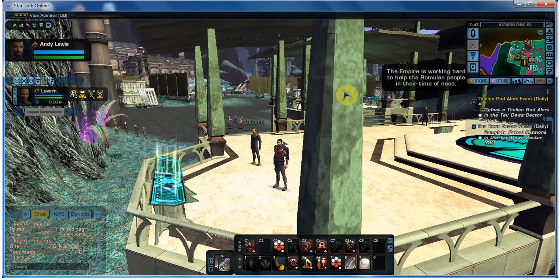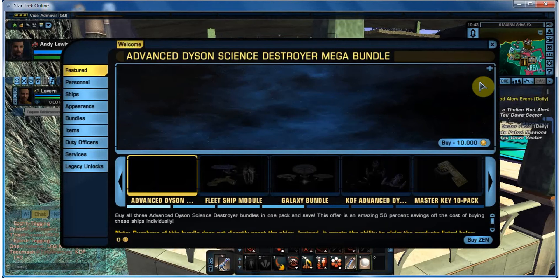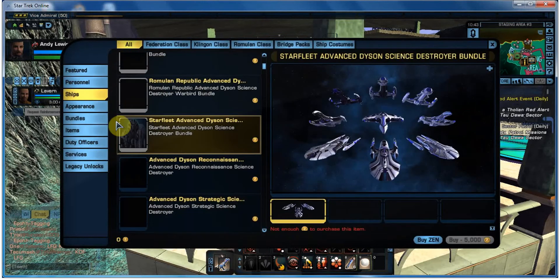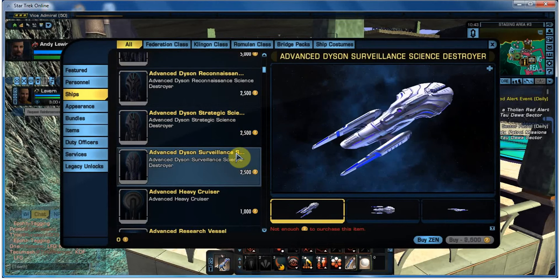There are various ways to buy ships within Star Trek Online. You can go to the Zen store. Zen is the in-game currency that you have to buy in the real world to give yourself credits to buy things like ships, guns, duty officers, that kind of stuff. Have a look down there - you've got all sorts of things.